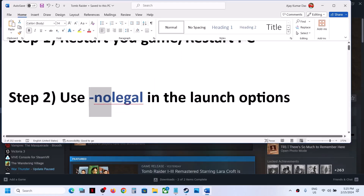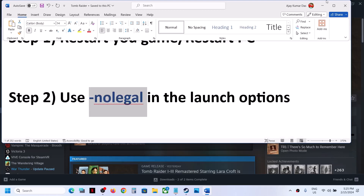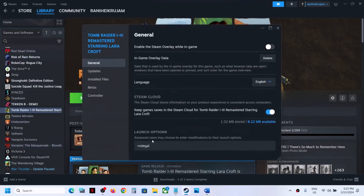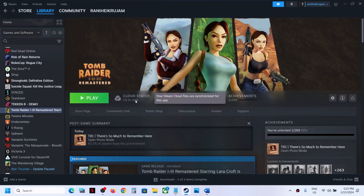The next step is to use -nolegal in the launch option. Make a right click on the game and then select Properties. In the launch option, type in -nolegal without any space. Now launch the game and then check.